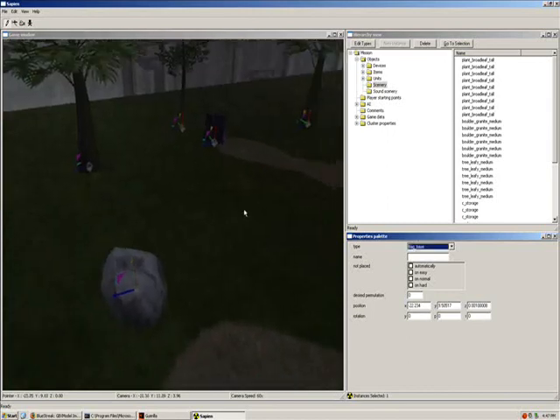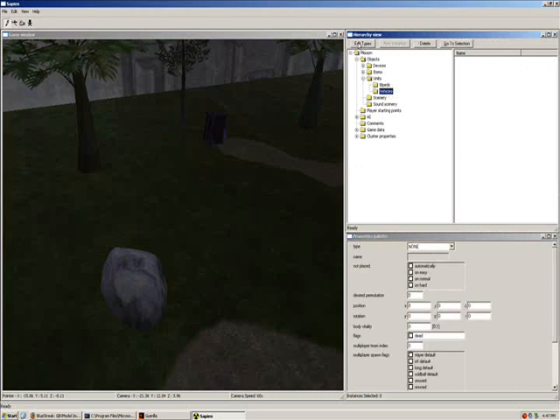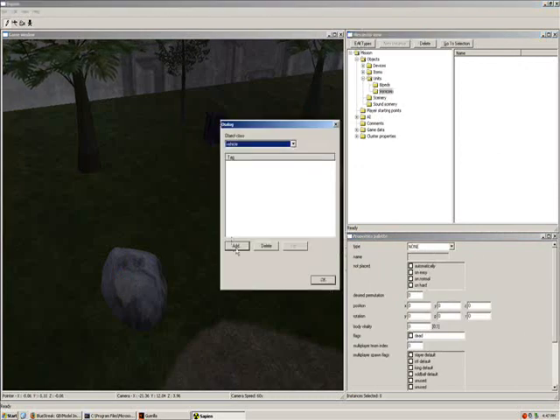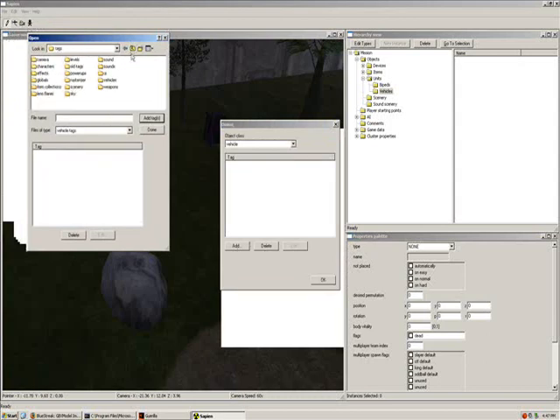Two warthogs, one banshee — and after that you probably can understand what I'm getting at. So I'm going to have vehicles, edit types, add vehicle, go up, go to the vehicle section, put a banshee — banshee underscore MP.